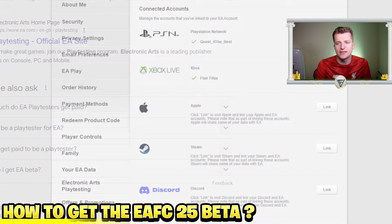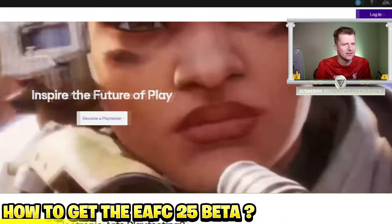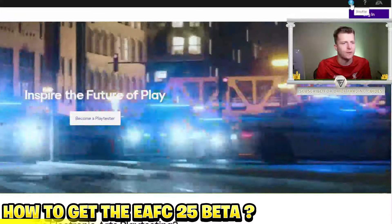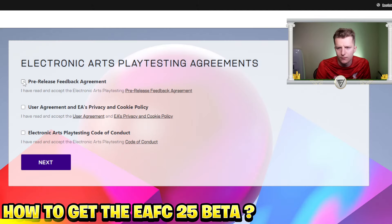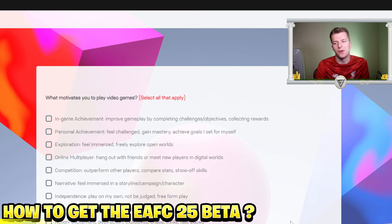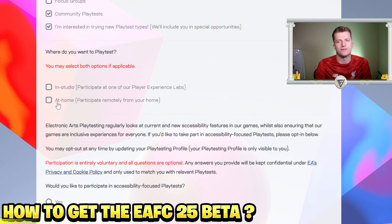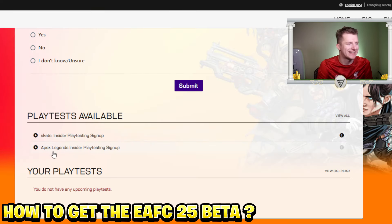The second way to increase your chances is by heading over to EA Playtesting. Log into your account on the site, click 'Become a playtester,' tick all the boxes, press next, then get started. Fill in personal details and a short survey. You can select whether you want to playtest at home or in person at an EA Studio — for example, there's one in Guildford. There should eventually be a FIFA option available to sign up for, alongside existing ones like Skate and Apex Legends.